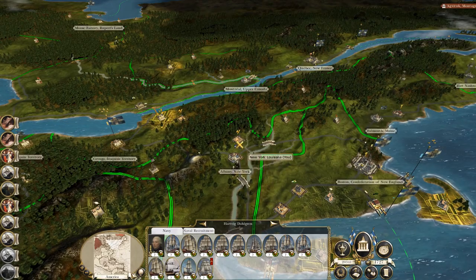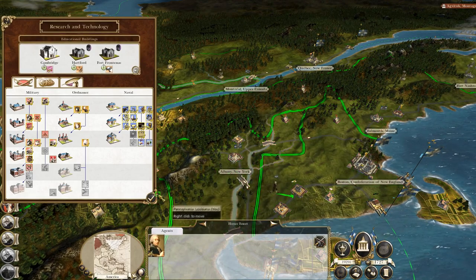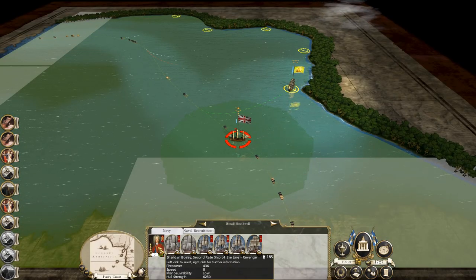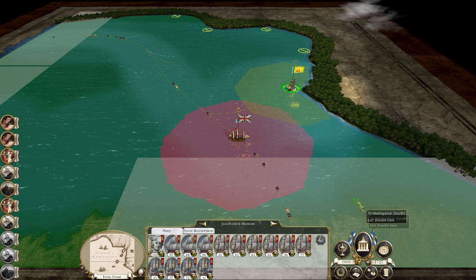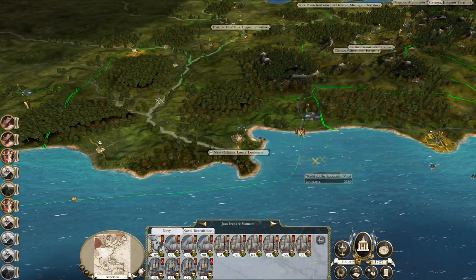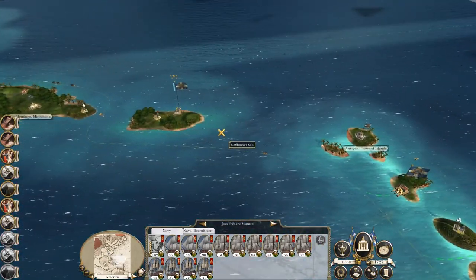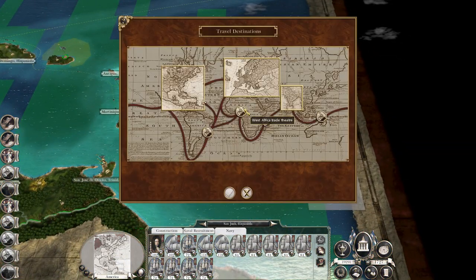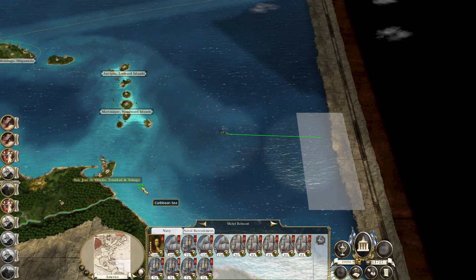New town emerges: Saratoga, New York — have a craft workshop. You fellows get to the university. Trade raided by the Brits. Let's take my Caribbean fleets and sail them over to West Africa to take over from the fleet in position, so I don't lose the spot. I don't want to use that fleet to attack their fleet because mine's slightly damaged.